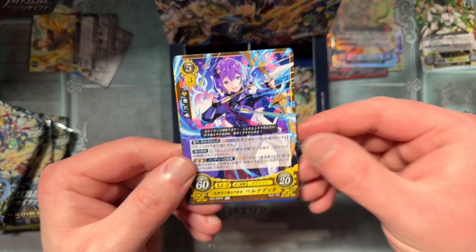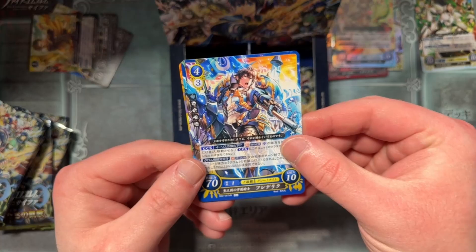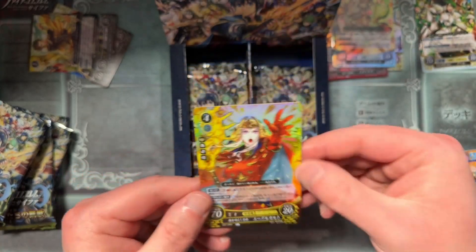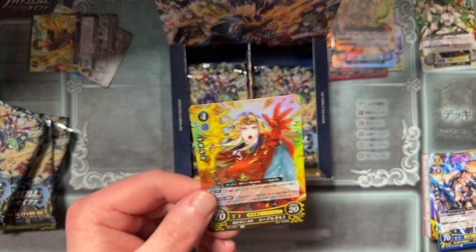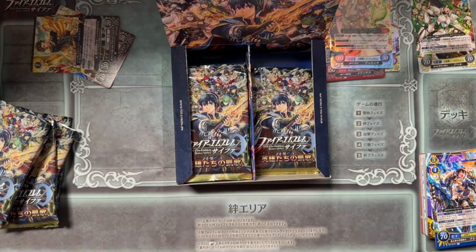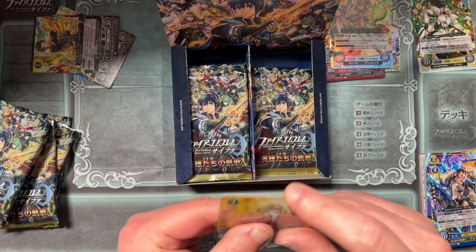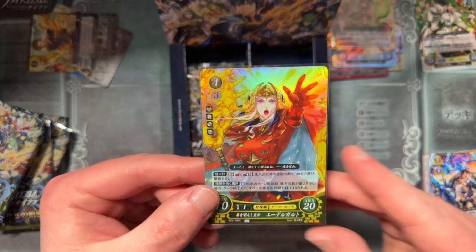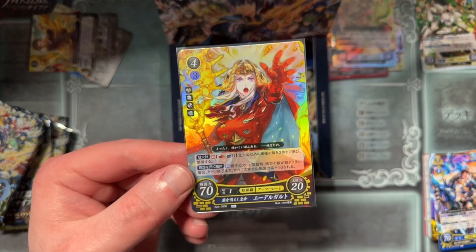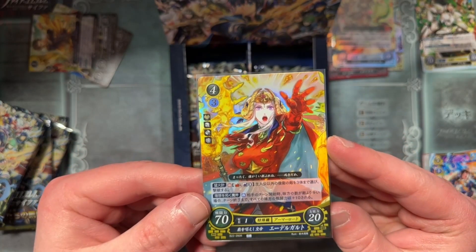We've got Bernadetta — timeskip Bernadetta. Frederick again, and Edelgard — a regular rare. I think this is the third set specifically, the recent set with the Three Houses people in it. They had their SRs, their fancy cards — just regular rares here. But that's good art though; I like the posing and everything for that.